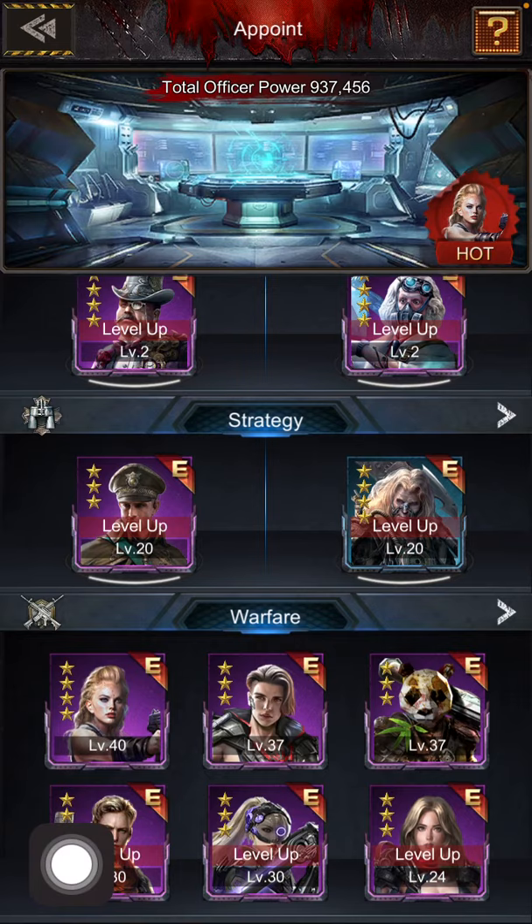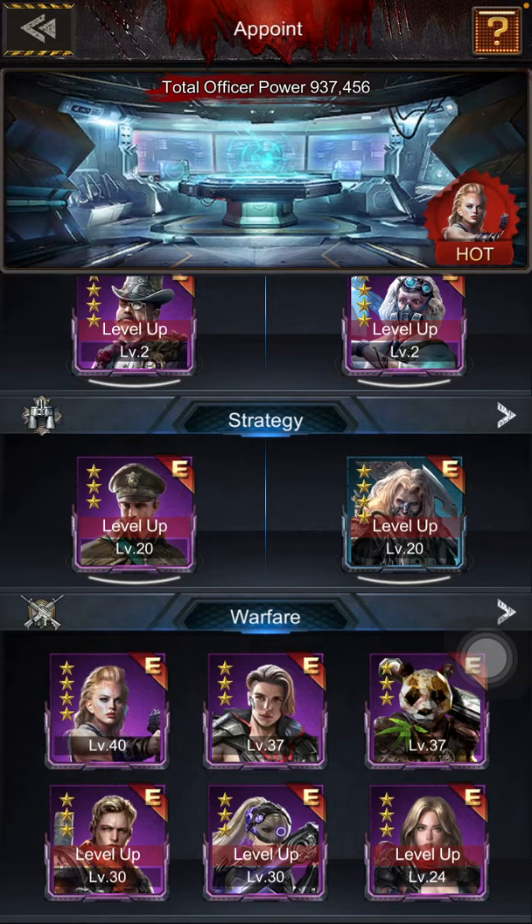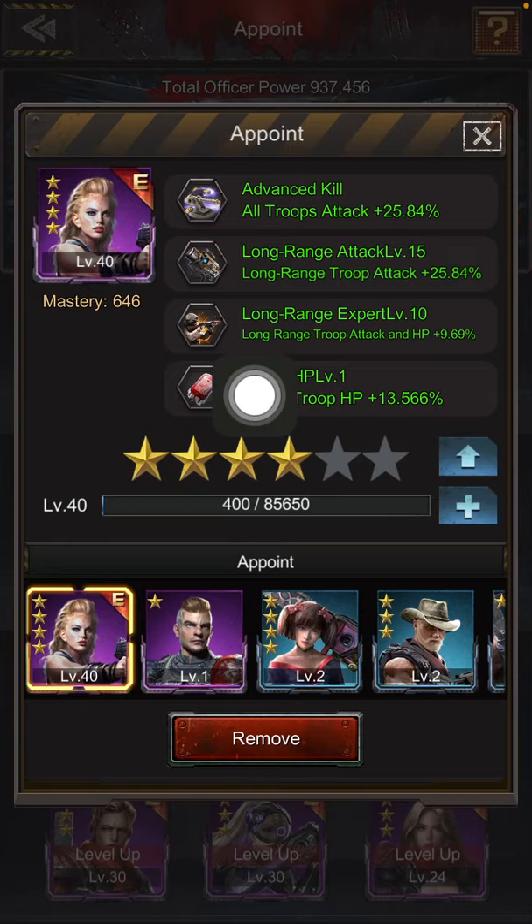The next would be the three tier heroes at the bottom: Stormbow, Alexandria, and Aeon. Aeon is great for SOS — her innate skill is on melee troops. For each of these war heroes, the skills that you want are long-range attack, long-range expert, and then melee HP or defense. Some people prefer long-range HP or long-range defense, but I prefer melee, so it really depends on your formations and how often you use front row or melee troops.